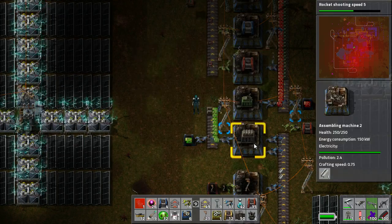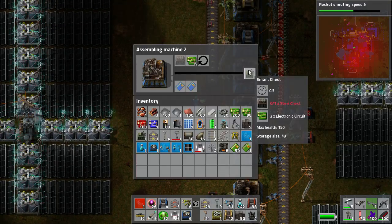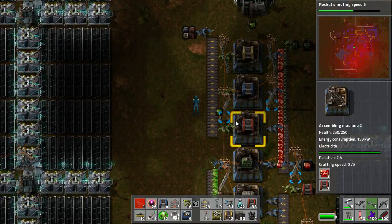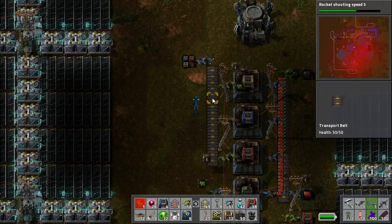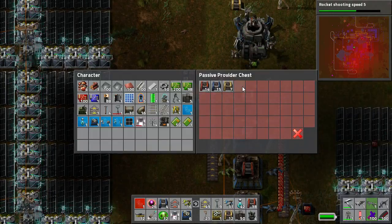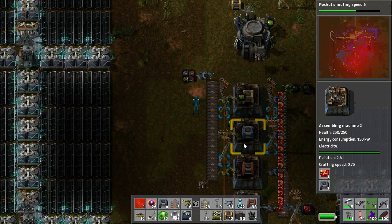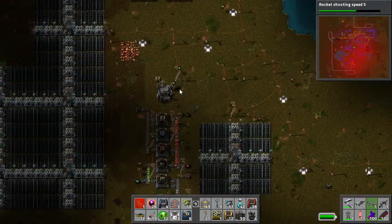You'll notice that each step of the factory will actually do that. An idea here would be to add some buffer storage for these smart chests, otherwise they get eaten very quickly. Each step I've done that and I've made sure that it's only building 10, because otherwise I would have to restrict this by size, and that isn't going to work when I've got three different products being put into the box. So that's one way of doing things.